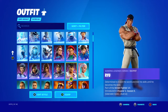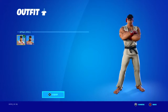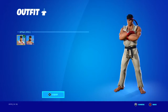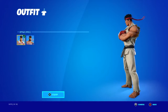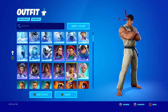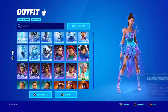Ryu — probably your most basic Street Fighter character. He's always on the cover of the game because of how popular he is and how much he represents Street Fighter — him and Ken. I'm actually surprised they didn't put Ken in Fortnite, but anything is possible now.